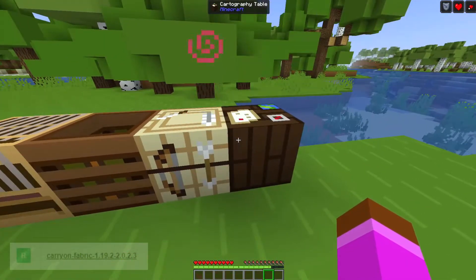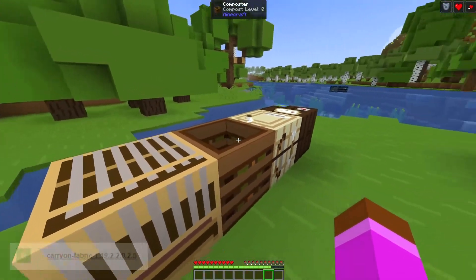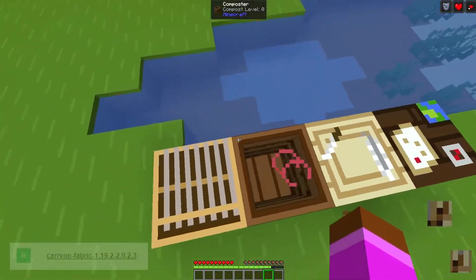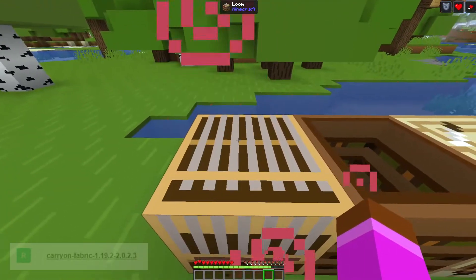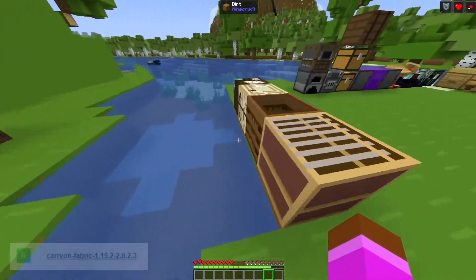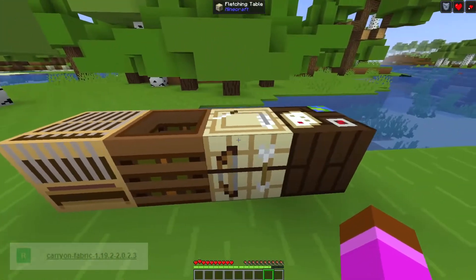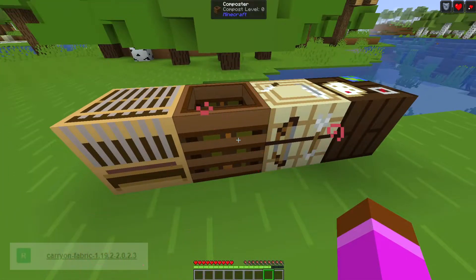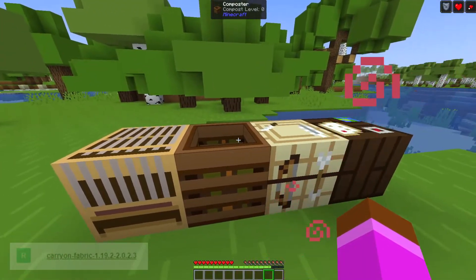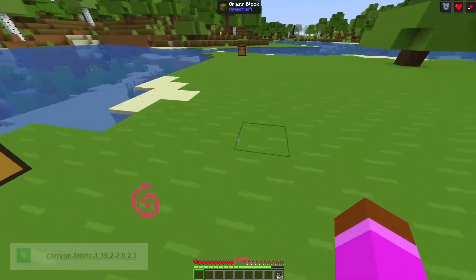I especially like the beehives since you can make good transitions with them more easily. You're probably wondering: can the Carry-On mod pick up villager job site tables or the smithing table? No, they do not work at all. You can reconfigure the mod to pick them up, but I don't know exactly how to do it. Just keep in mind this mod can be configured to pick up certain blocks, and I recommend checking their website for the available commands and configuration options.